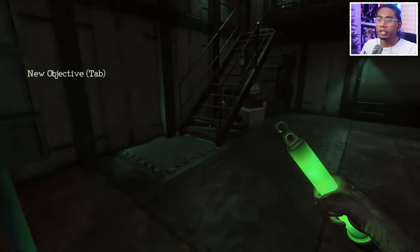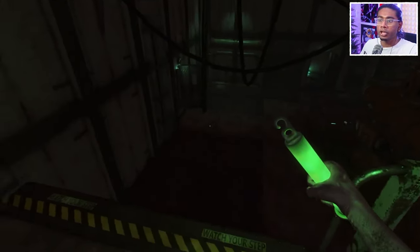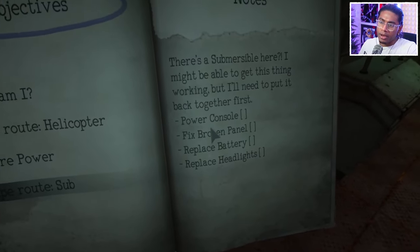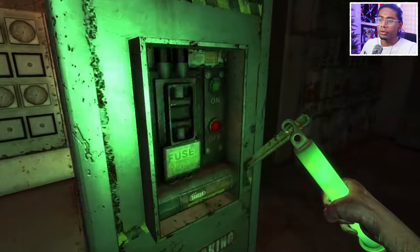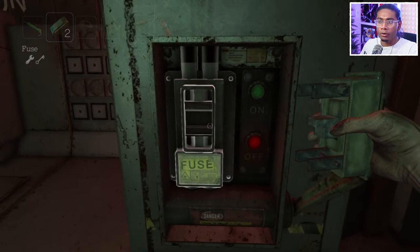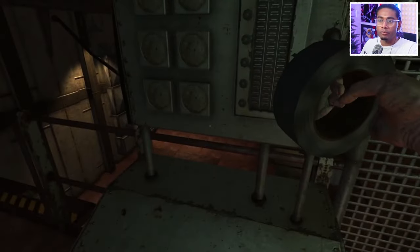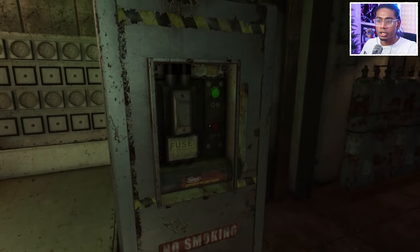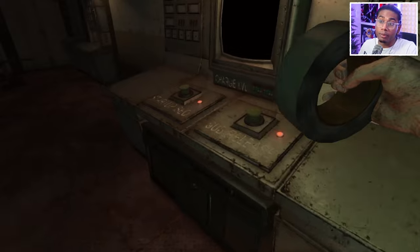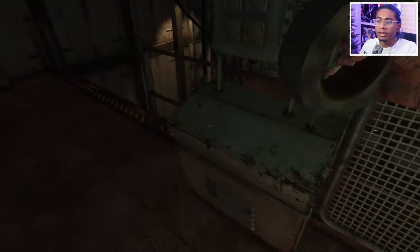Here's the submarine. Let's see what we need to do for the submarine — I got some stuff here. Fix power console — so I would need a fuse, which I have. Replace headlights, replace battery, fix broken panel — maybe I can do that with duct tape. Sub release — I don't think I can use those yet. I don't want to make a bunch of noise.